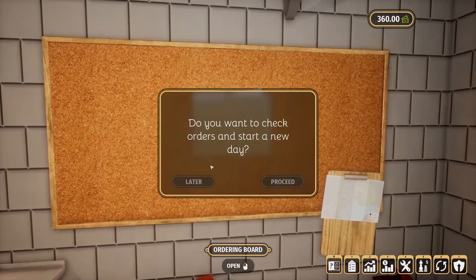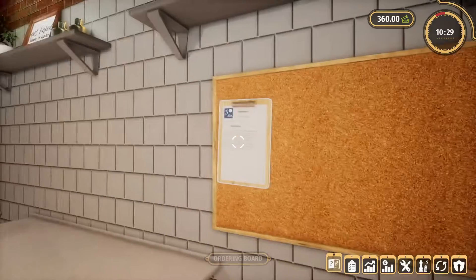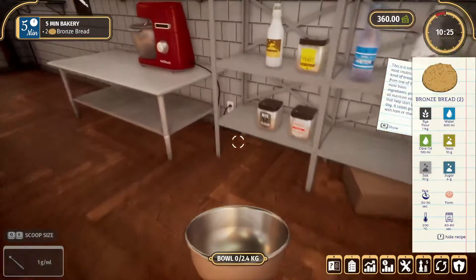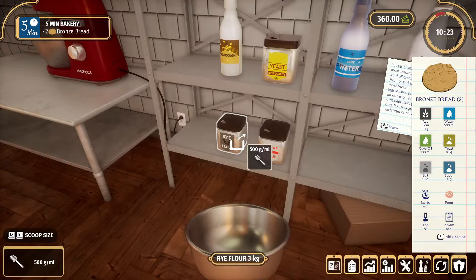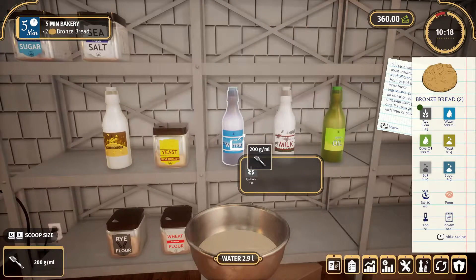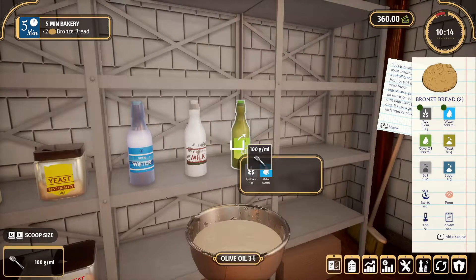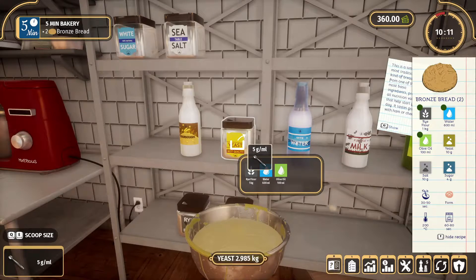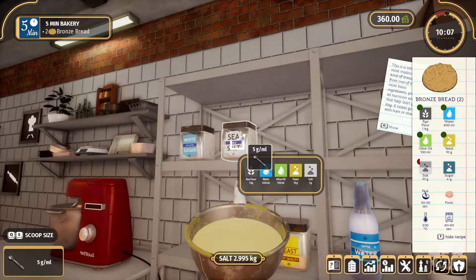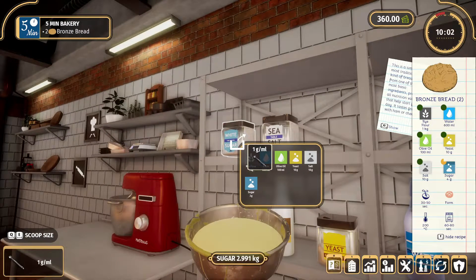We should be good on ingredients for now. Next order: two crown spreads. Grab our bowl — rye flour is one kilogram, water is 600, olive oil is 100, yeast is 10. If you're wondering how I'm changing the values, I'm using the scroll wheel or you can use Q and A — your choice.